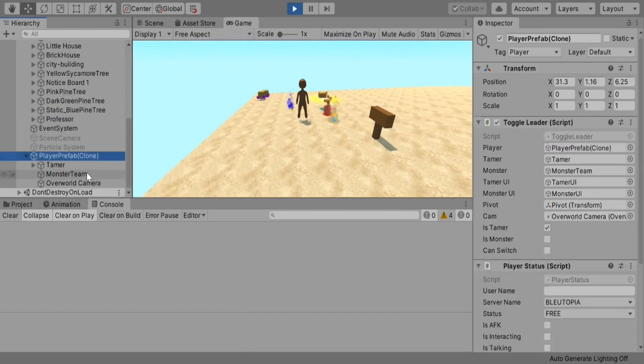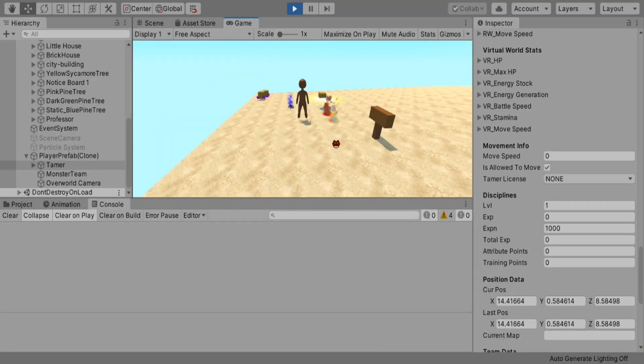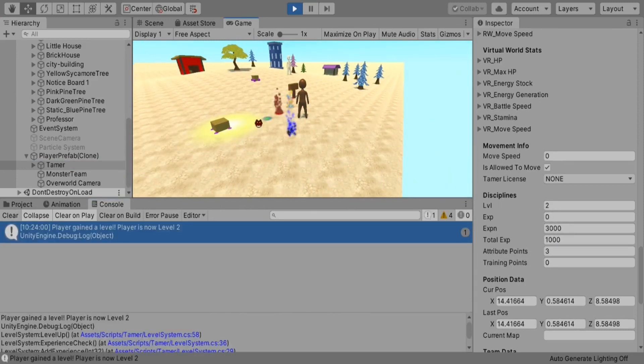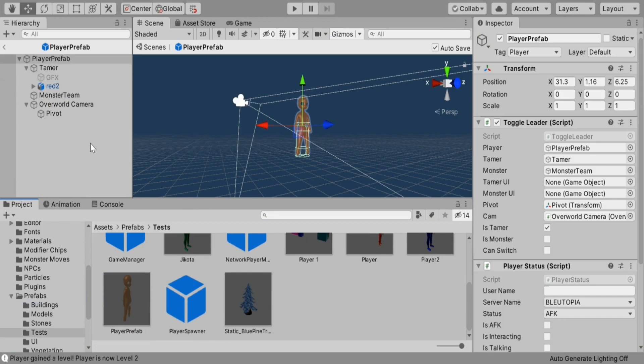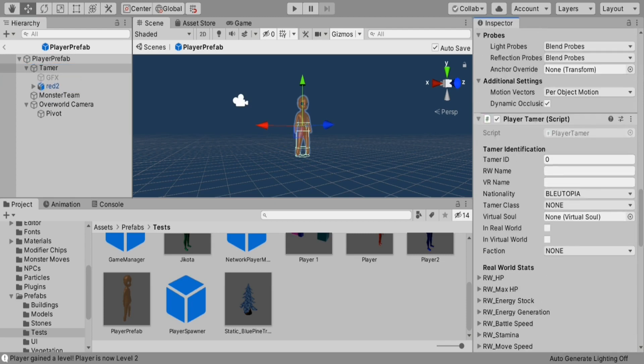In the world of Virtual Monsters, instead of the monsters having levels, it's actually the tamers who have levels. The higher the level, the stronger monsters they can tame, and the better methods they can use for training their monsters. I've known how to create this type of leveling system since I first got into game development. That being said, most of the tutorials I found on YouTube didn't offer a solution simple enough to implement into my game.